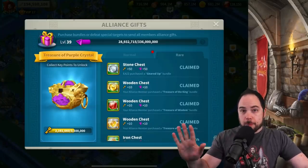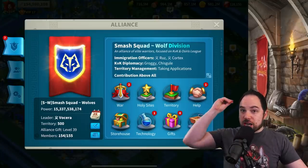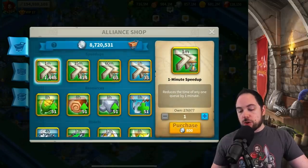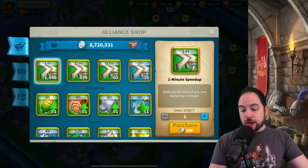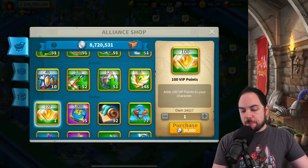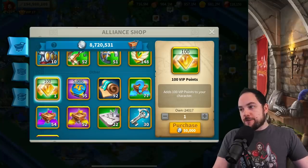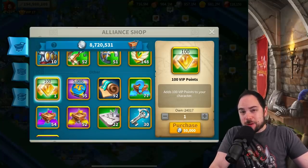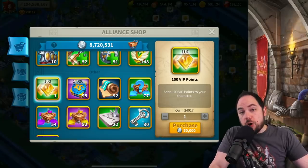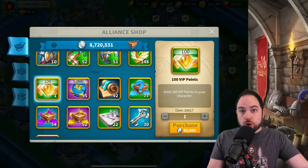Without spending a penny, there are ways you can farm VIP, though it is a time-consuming process. You can get VIP from the alliance shop. We have one item stocked that I put in here yesterday specifically to check the cost — it's 50,000 individual credits for 100 VIP. That's a lot, but you could theoretically farm some VIP by farming up individual credits.